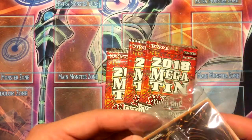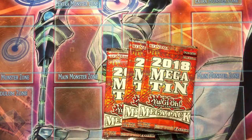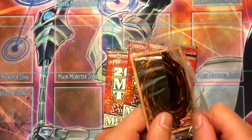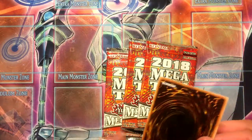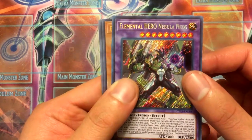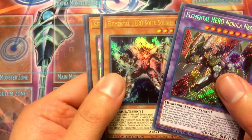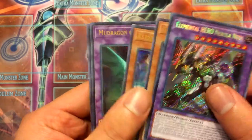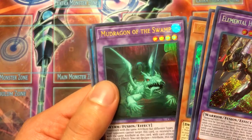So I'll open up the promos. I got this tin for about 12 bucks on Amazon — I don't know if that personal seller still has more tins available as of the making of this video. So the promos are Elemental Hero Nebula Neos, Elemental Hero Solid Neos — which is what I wanted — and Keeper of Dragon Magic.